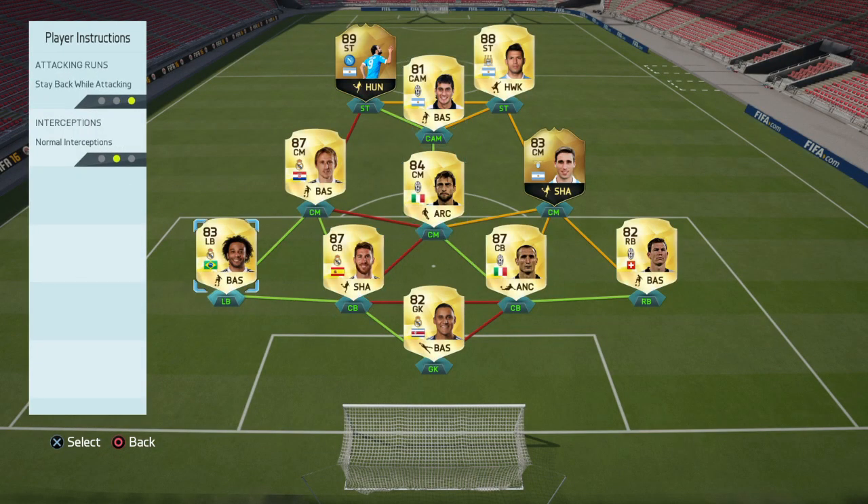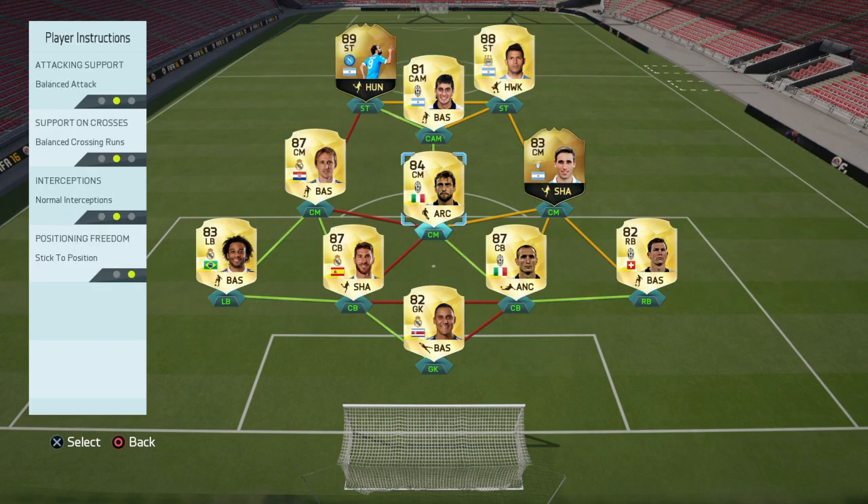For player instructions: my right back and left back are on stay back while attacking, just to make the defense more solid so you're not getting caught on the break. My center midfielders - Marchisio I give more freedom on balanced attack, while my right and left center mids are on static stay back while attacking so they sit in front of the back four. For the CAM everything is on balanced, and my strikers are on stay central and balanced attack, so they can get in behind or come short and you're not forced into one style of play.